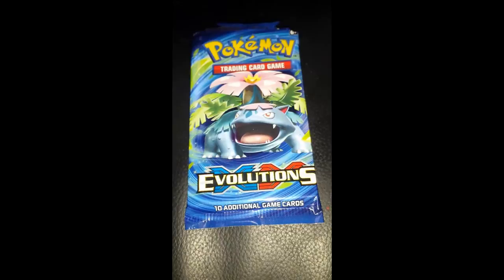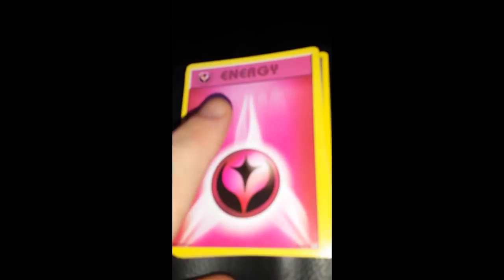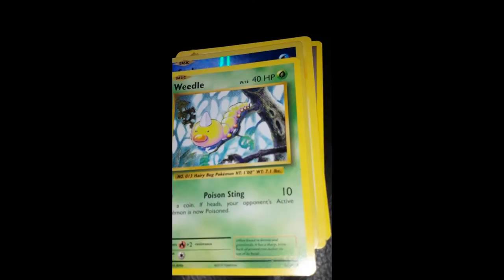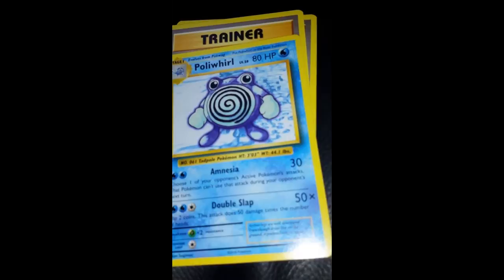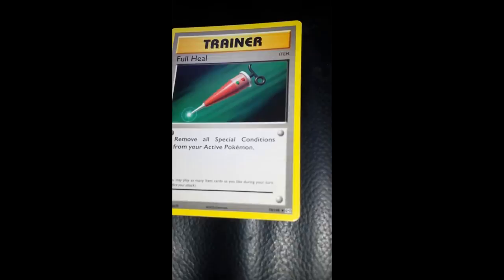Moving on to the last Mega Venusaur pack. The code is BPV2VDJGDCMHT — here's the scan. From this pack we've got a fairy energy card, Onix, a nice shiny Seel, Electrode, Porygon, a Pokédex, and a Full Heal. I'll probably be needing that by the end if I don't get any good ones!